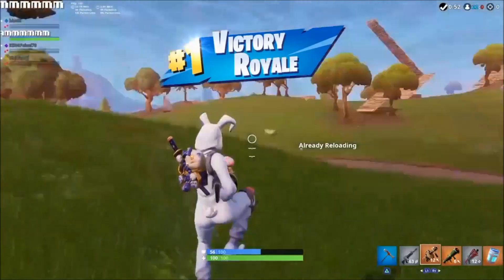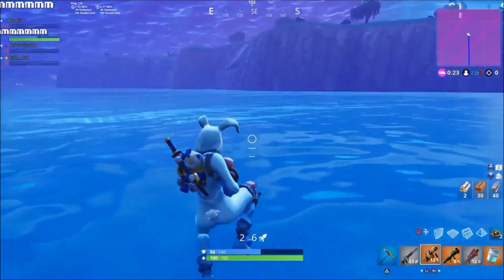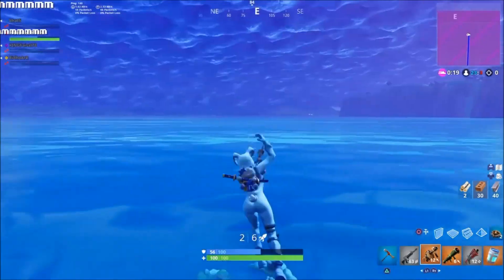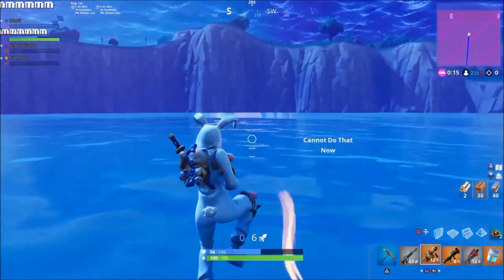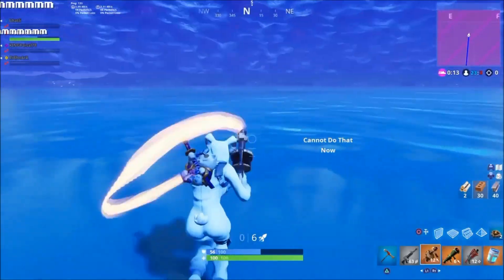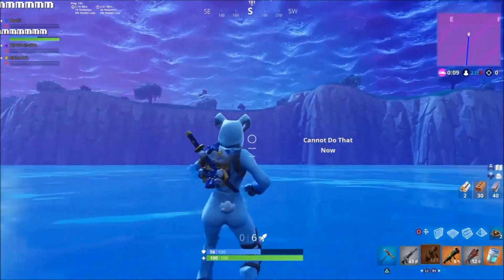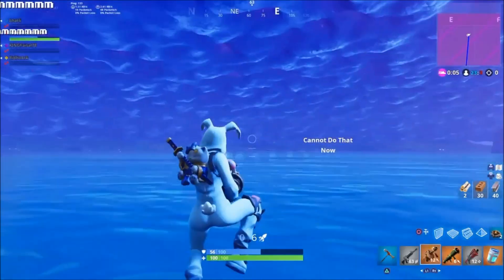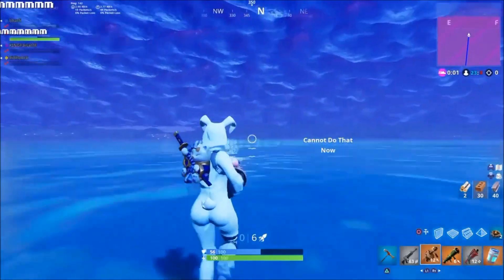In simple words, here's the glitch again: use the launch pad, and as soon as you're about to hit it shoot the guided missile. After you do that your character is going to be in a glitch position. Once in the glitch position, go out of the map and jump. From there you're going to be completely safe — no storm damage, and no one can even kill you. Sometimes your character can be seen by other people but they cannot do anything because you're invincible.